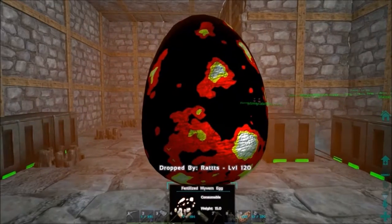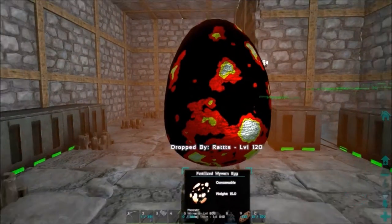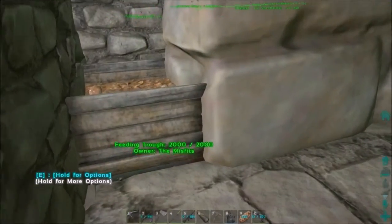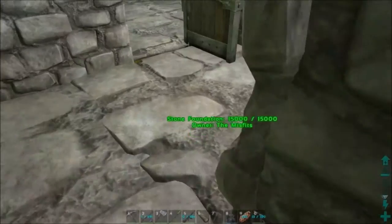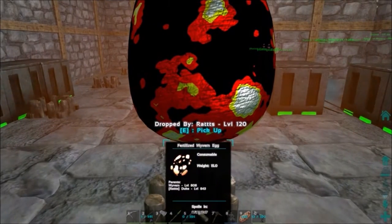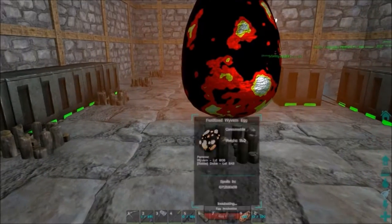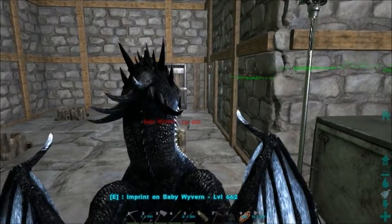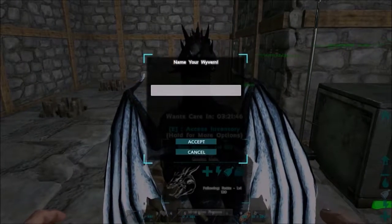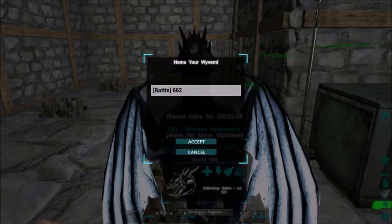My egg is just about ready to hatch — just a little bit left. So we're going to hang out in here. I will try to time this good. Oh, I just got one — a 662 that's imprint. I like it though. Let's do a 662 baby, let's accept.